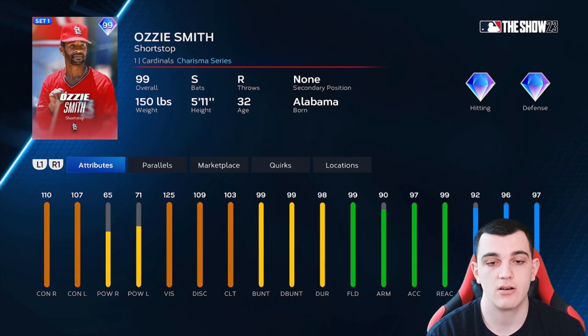Looking at Ozzie Smith's card overall, he is insanely good at everything, but in the grand scheme of Diamond Dynasty he's not that good. He has 110-107 contact and 103 clutch, but his power numbers are only 65-71. Yes, he knows how to bunt and is an amazing defender with really good speed as a switch hitter, but he's just such a pool noodle as a bat. You need cards who can hit in Diamond Dynasty — that's the number one thing.